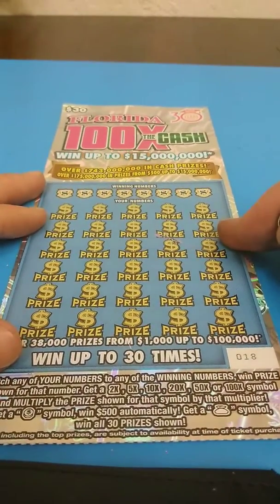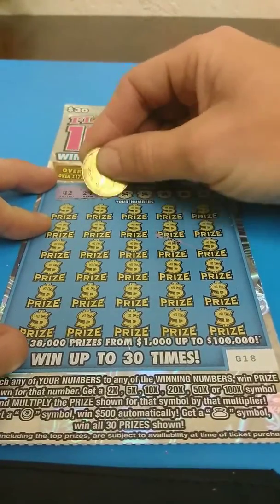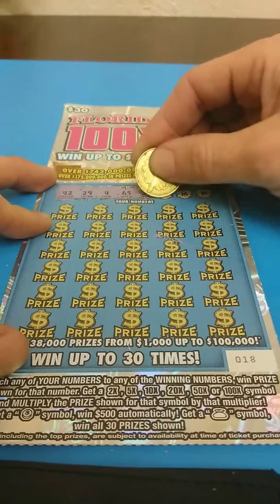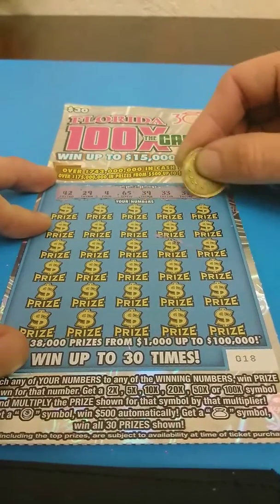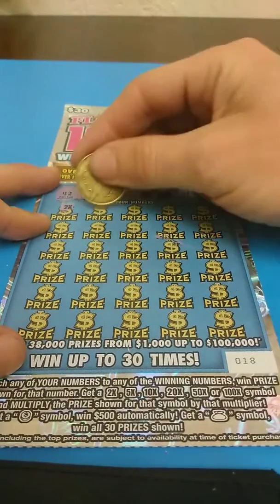All right, let's see how we do on this ticket. We're looking for a 42, a 29, number 4, 65, 39, 33, 31, and 19. And we get a 2x — that's a start.